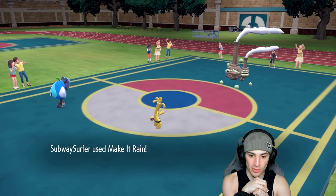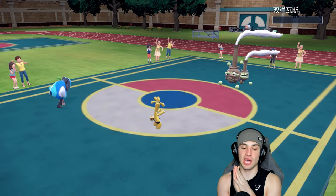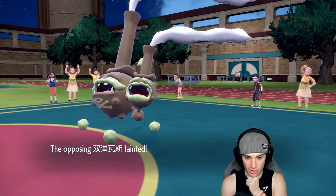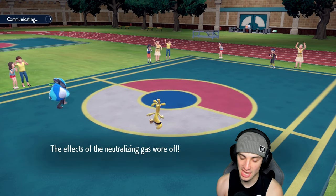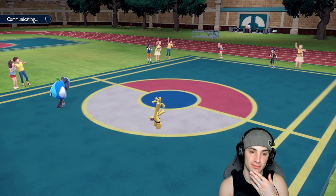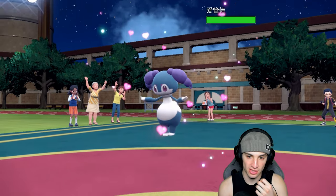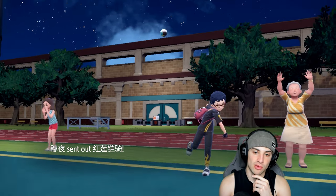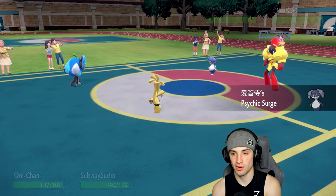The Crush Grip flies, Regigigas actually dies to Spiky Shield — which is hilarious. We're forcing the Psychic Terrain out here, which is really our plan. Make It Rain goes through, and it's done! Now we have some very fast Pokemon — they could try to pop Trick Room — but we got rid of the Neutralizing Gas and changed the terrain.